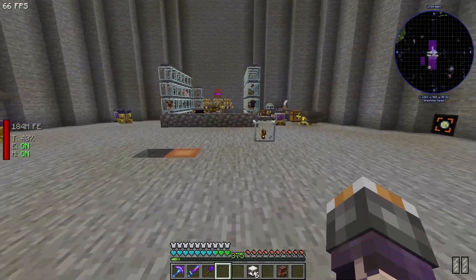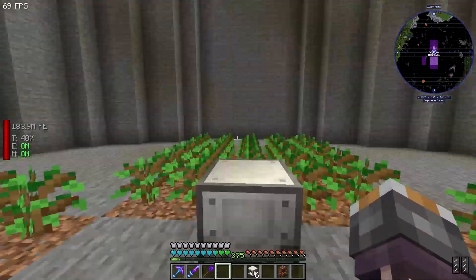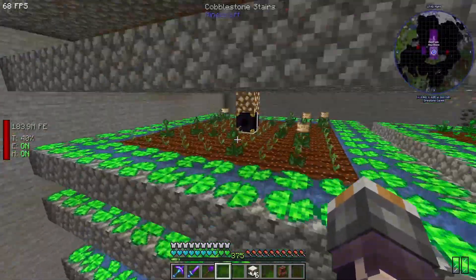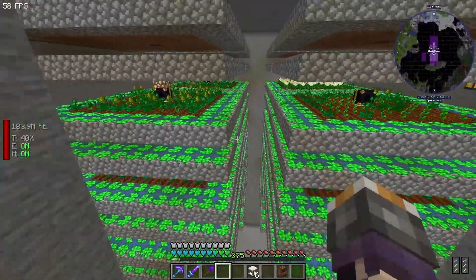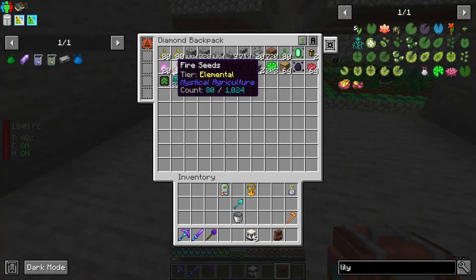I've been making a ton of Lily Pads of Fertility with that farm over here. You can see that we have a lot of Lily Pads placed all over the place. But this is not finalized — we've got quite a few more seeds to place, like these Uldamadium Seeds, which are Tier Magical.